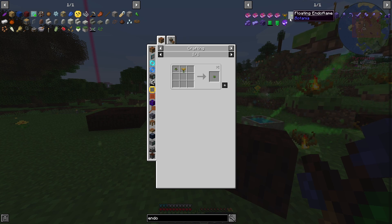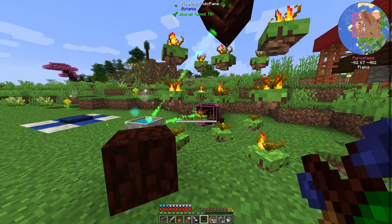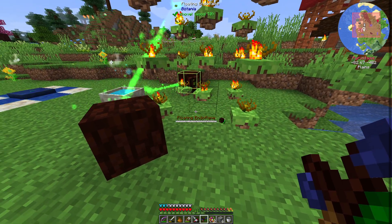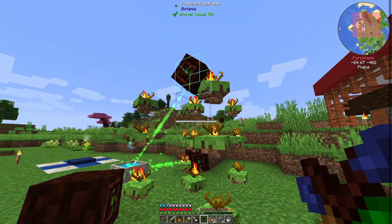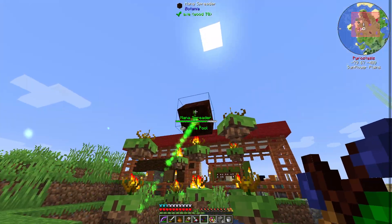Once you do, you've got your little floating thing and then you combine that with the Endo Flame. And now you have a floating Endo Flame. I have five stacks of three here, so 15 plants, and then I have five set up to each of the mana spreaders roughly.